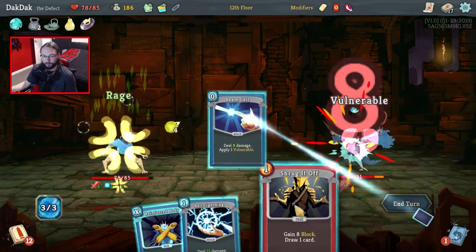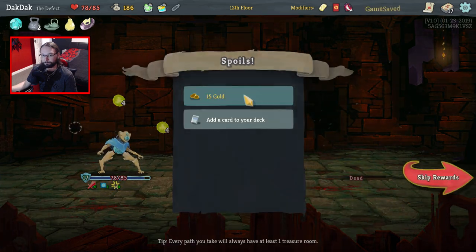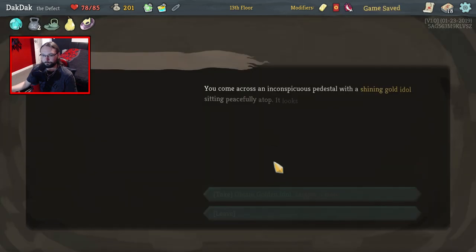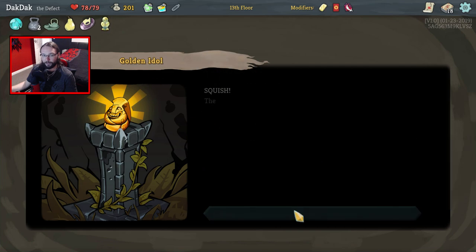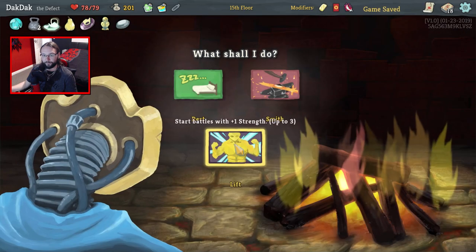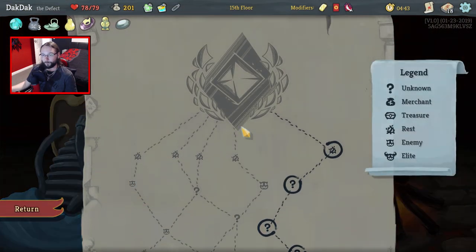I guess we'll go with the Rage — why not? What have you got for me, Shrug? A Rip and Tear? Well, that's you dead then. Awesome. Blood for Blood could be nice, but I'm going to take Disarm instead — works well for this boss. I'll take the relic. Take some max HP, because we've already got more max HP from that. Oddly Smooth Stone is nice for the few blocks we've got. And we're done — first floor, full clear.